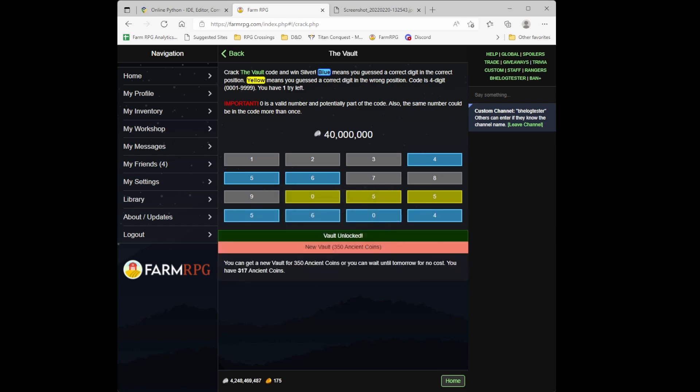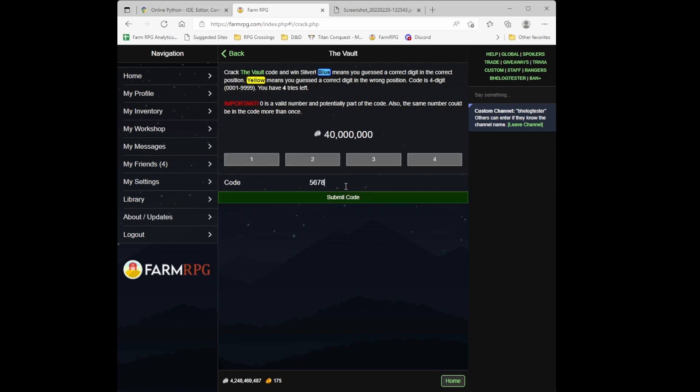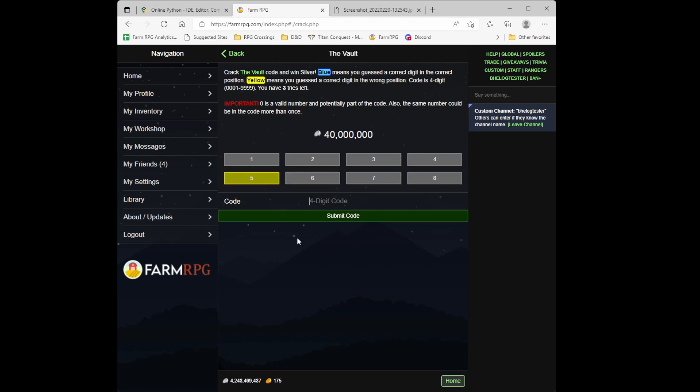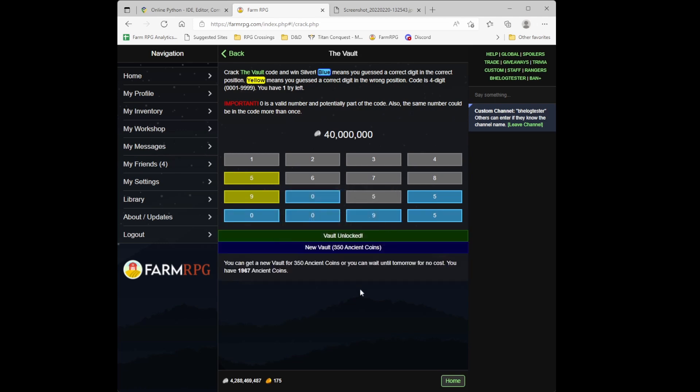After grabbing a few ancient coins, let's try another vault. None of the first digits from 1-2-3-4 are present. Five is in the sequence — that's all we know. Next guess: 9-0-5-5. Five is confirmed here, this is the only five. Zero is in the sequence but not in this slot, and nine doesn't go in the position I tried. So nine must go in the remaining slot, zero goes to the first slot by default: the answer is 0-0-9-5.